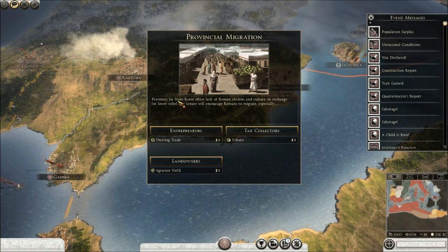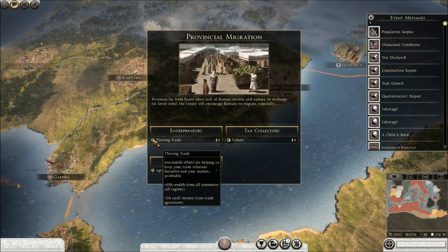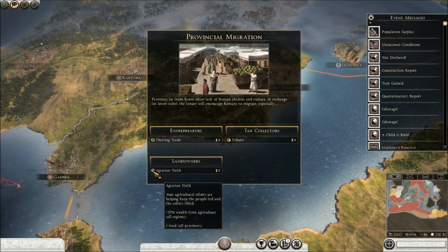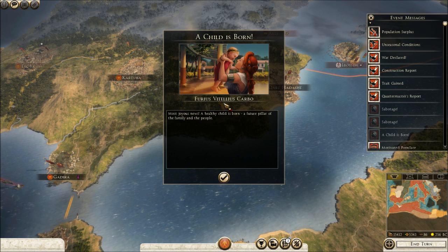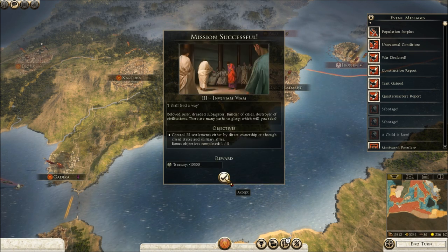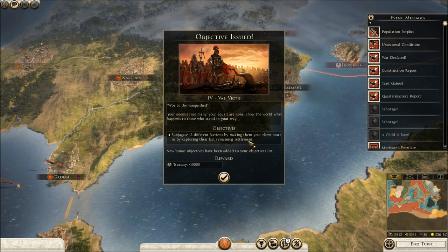Provincial migration — what is this about? Provinces far from Rome often lack Roman citizens and culture. In exchange for lower relief the senate will encourage Romans to migrate. So what does this do? Entrepreneurs — plus 10 wealth from commerce in all regions and plus 5% tariff income from trade agreements. Just plus 5 tax rate for 4 turns — that's probably the best one. And plus 1 food. No — we got enough food, let's just do the taxes. We've been sabotaged again — twice even. We had a son. I say son because there's three names here — generally the Roman women in this game only have two names and the men have three. So I'm assuming it's a male child but we'll check. And great — Massalia is under siege. We did complete a mission though, so that's a free 10,000 gold. Nice. We have another one to complete — subjugate 13 different factions by making them your client state or by capturing their last settlement. Easy enough — that'll get us another 10,000.